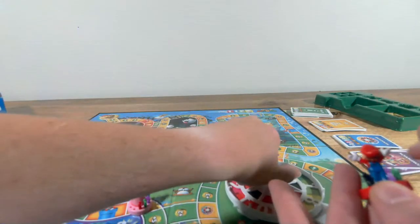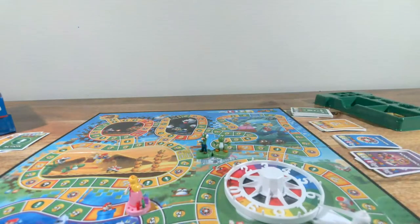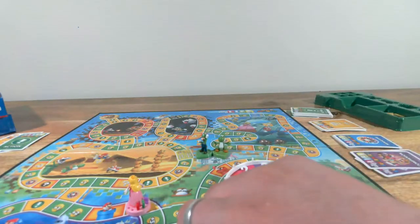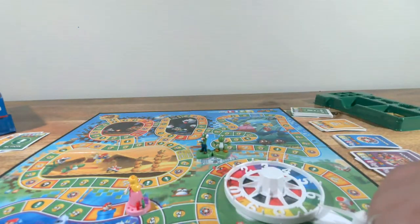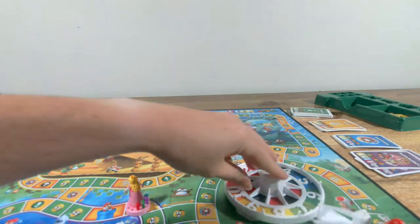I rolled a seven — one through seven — another five coins. Pirate Penny rolls two — two coins for her as well. I roll a three — one, two, three — one coin please. The coins matter because you have to add them up at the end. I roll a three again — three coins for me.